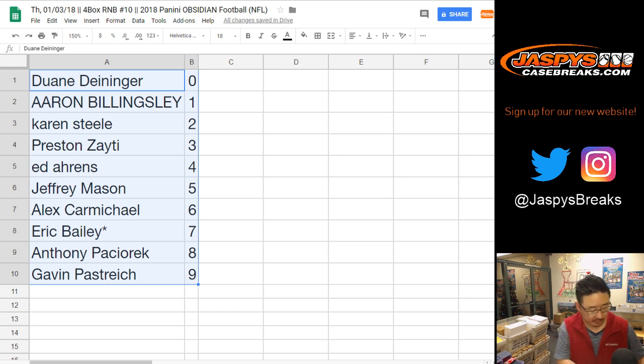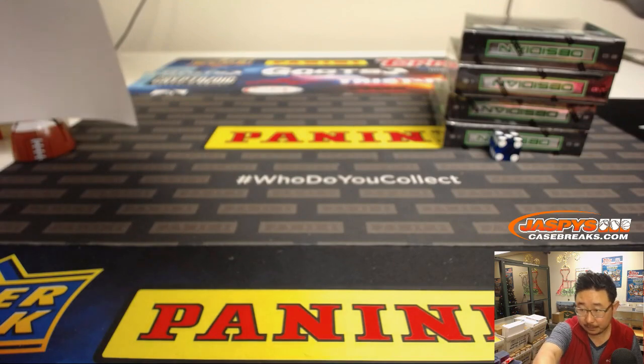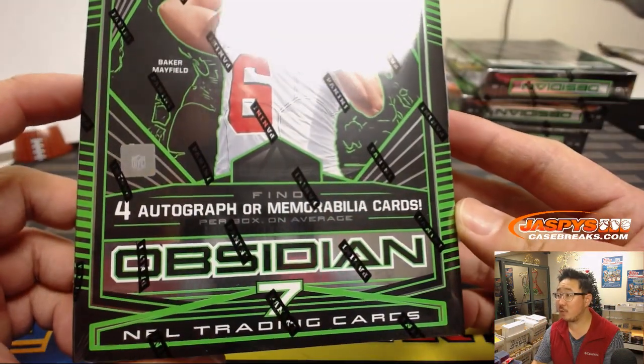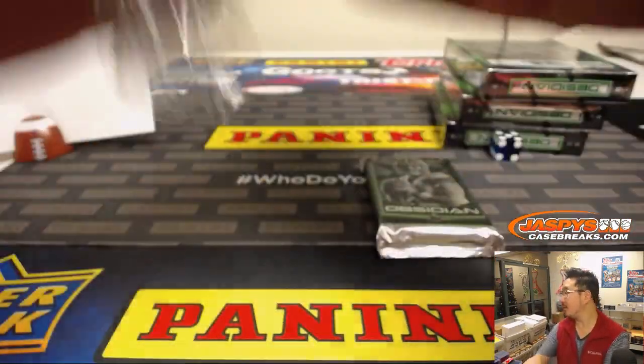Hi Rex. It has been pretty busy yesterday and it looks like it's pretty busy today. Looks like people did miss the Jasbies over the new year. We still have breaks filling up as well. Box one — four autographs or memorabilia cards per box on average. Good luck, everybody. Ken Burns baseball on the TV.